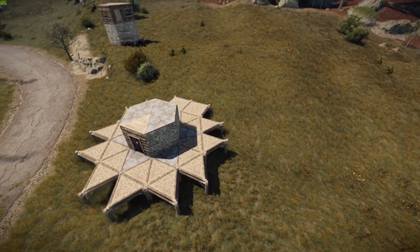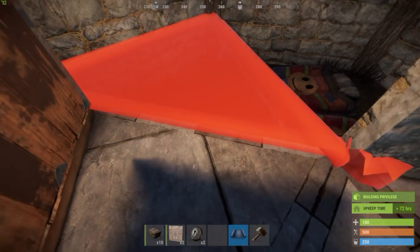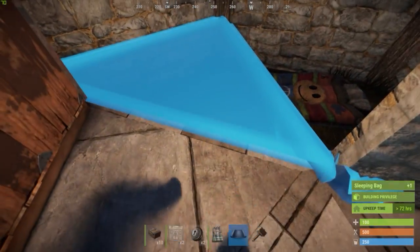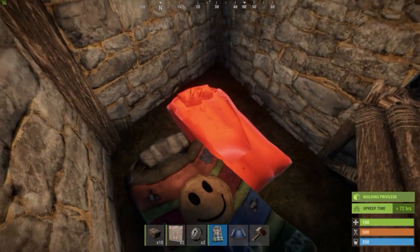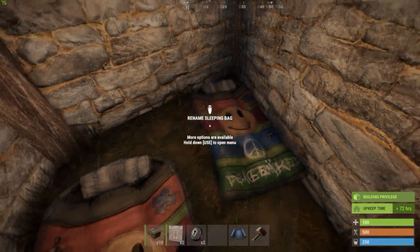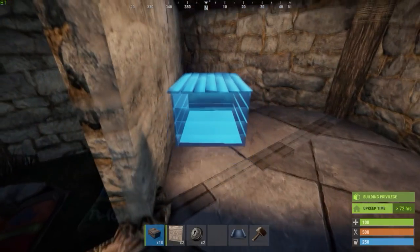Now that we have the TC protected, let's turn the core into our starter unit. To be able to get in and out of the basement, place a twig foundation here. Next to it should be the sleeping bags of the team members who are responsible for breaking the stability seal of the bunker. Ideally the bunker fits two sleeping bags. If you're more than two people, put down more sleeping bags wherever there is space, but be ready to move them out of the way as the build progresses. Use the space behind the TC to put down a few temporary boxes to store your early loot.